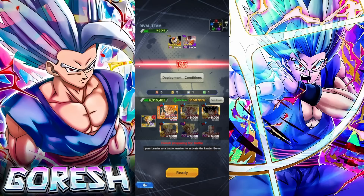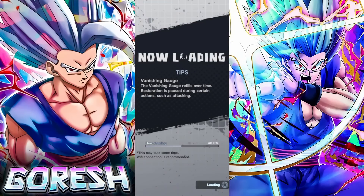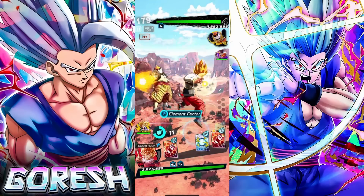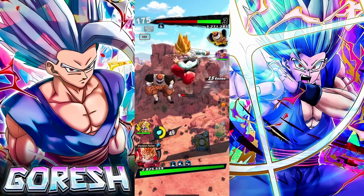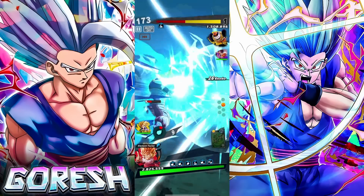The first stage is Yardrat Goku, which is easy. Second one is LF Red Gohan — he's been in the game for about three and a half years now. They're giving us a Yellow Trunks as a friend character, so you aren't just going to be relegated to using your own character alone.